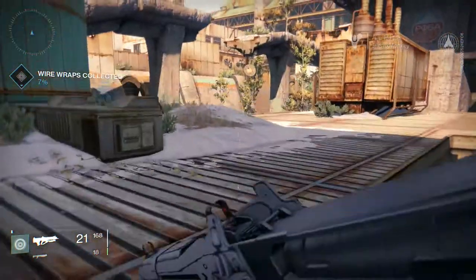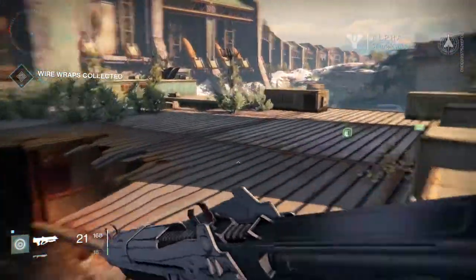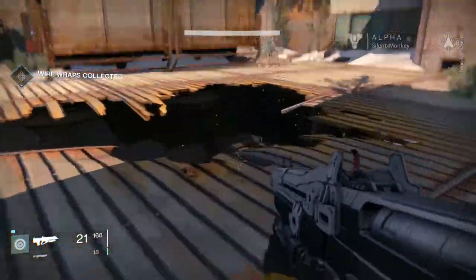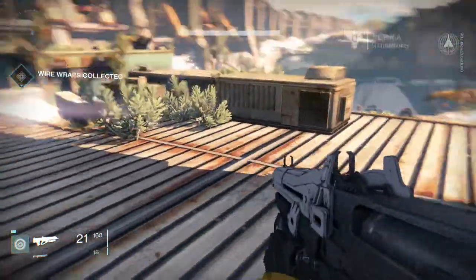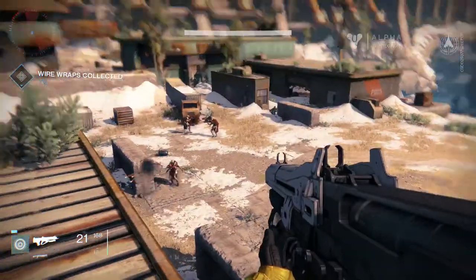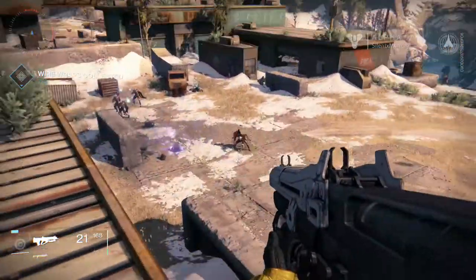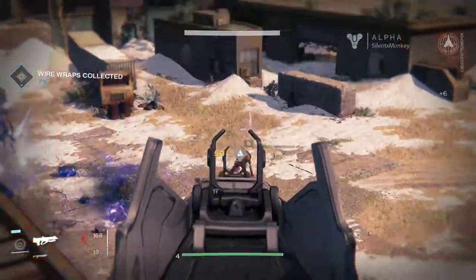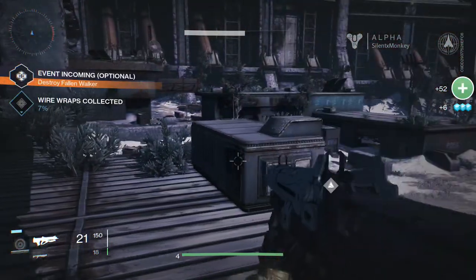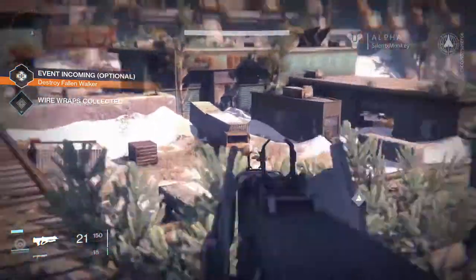Let's jump up here. Did they drop any stuff we need? I think we had to kill scavengers. So there have to be specific mobs probably. He's a fallen dreg. There's something else - vandals maybe, he just dropped one. Event incoming - optional - destroy fallen walker. Walker? That sounds big.